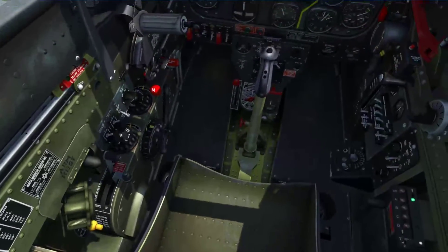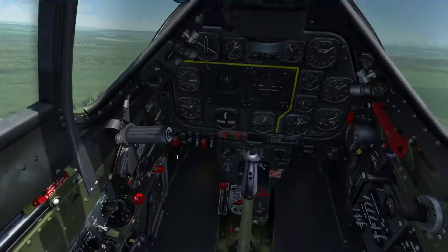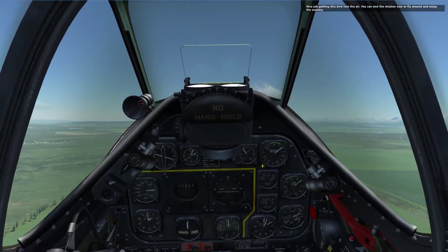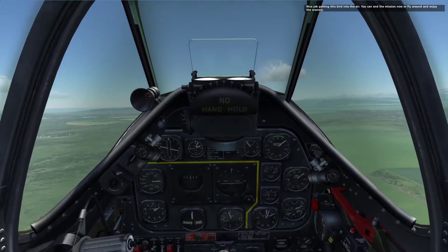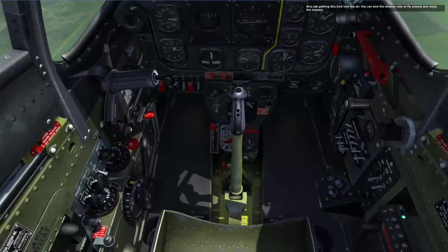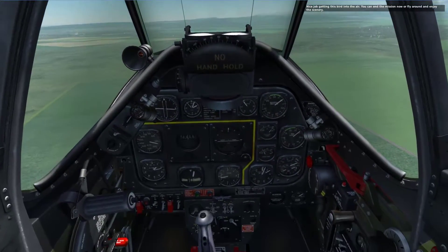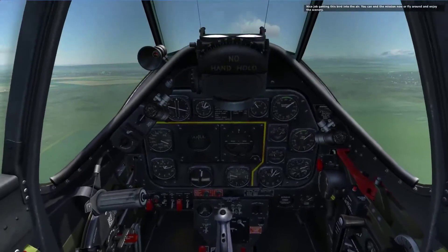Another thing, which I didn't do: see this rudder trim wheel right here? Normal takeoff settings — you're going to set that rudder five or six degrees to the right. I didn't do that because I forgot and ended up having to compensate a lot using my rudder pedal. It'll make it easier for you if you put it five or six degrees to the right.